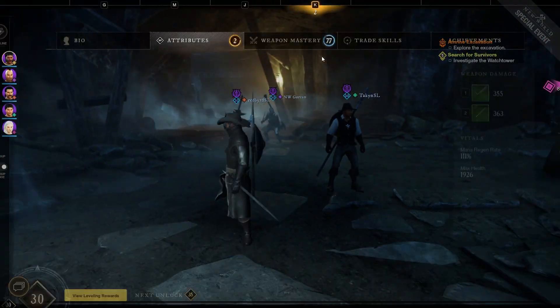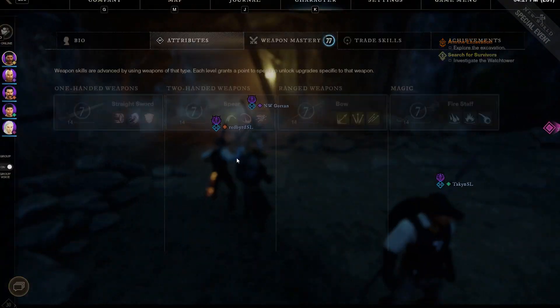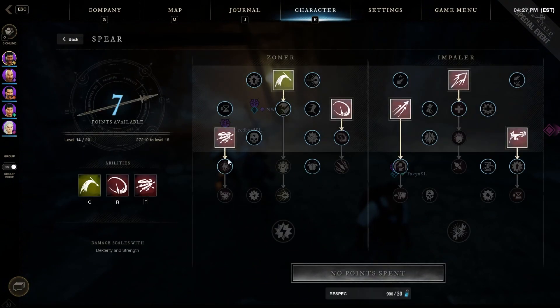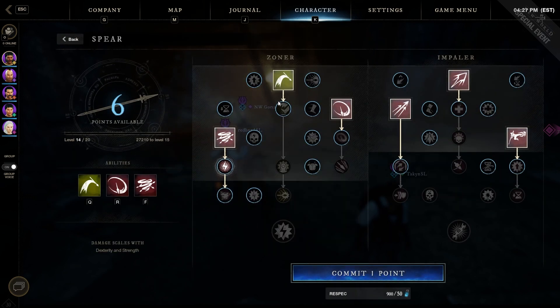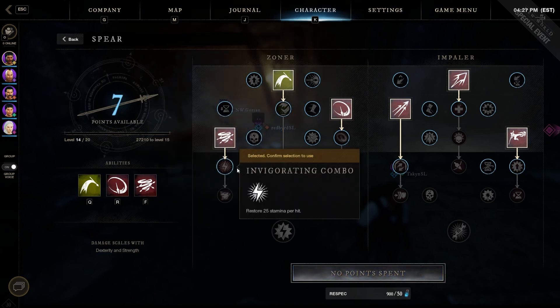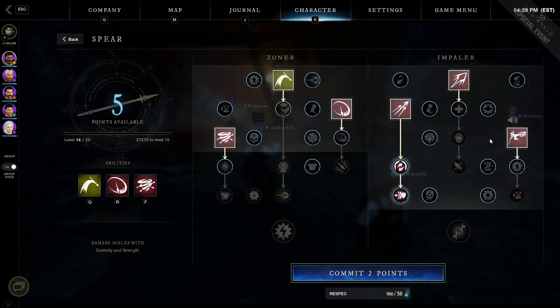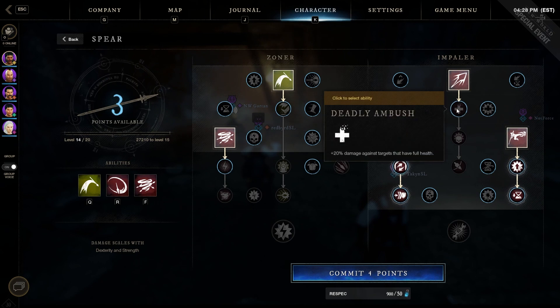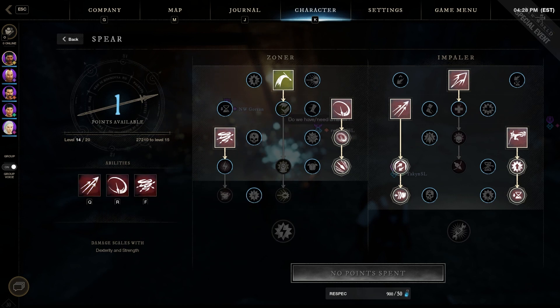My attributes are kind of all over the place — I wanted to see if I could get to 100 but that's okay. For skills I'm going to go ahead and select perforate, vault kick, and then sweep. My build is going to be a little all over the place today but let's go ahead and test this stuff out.